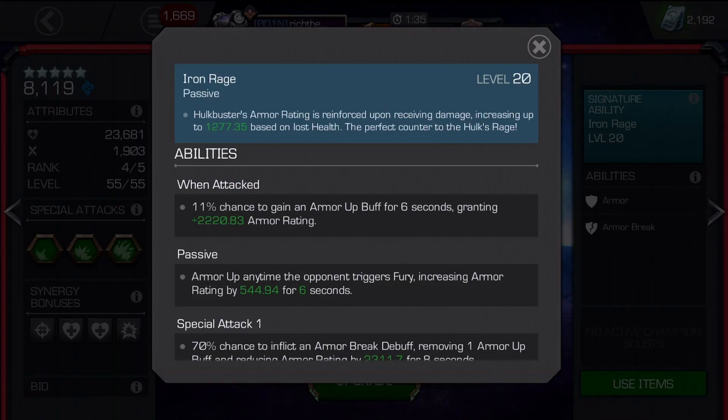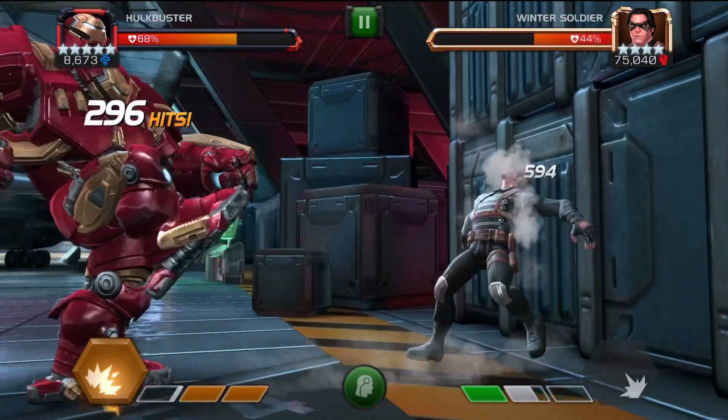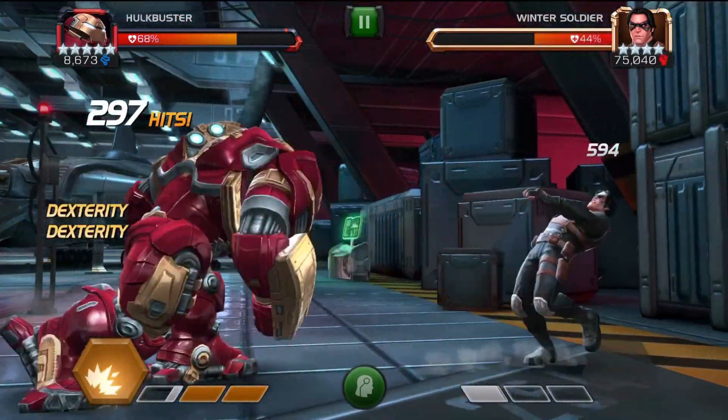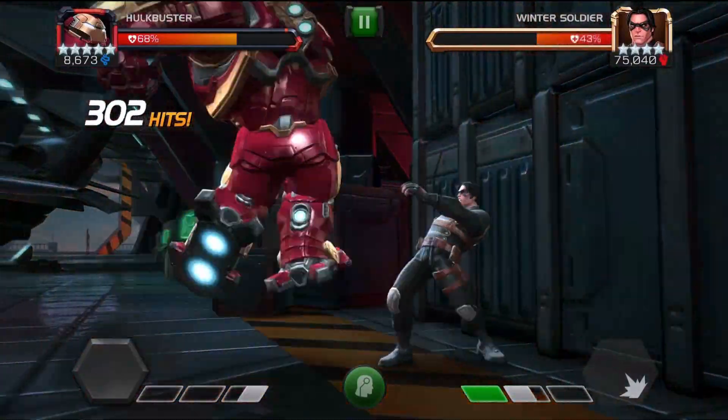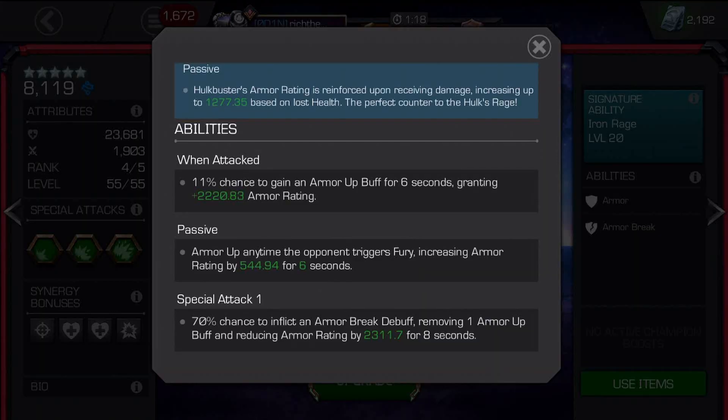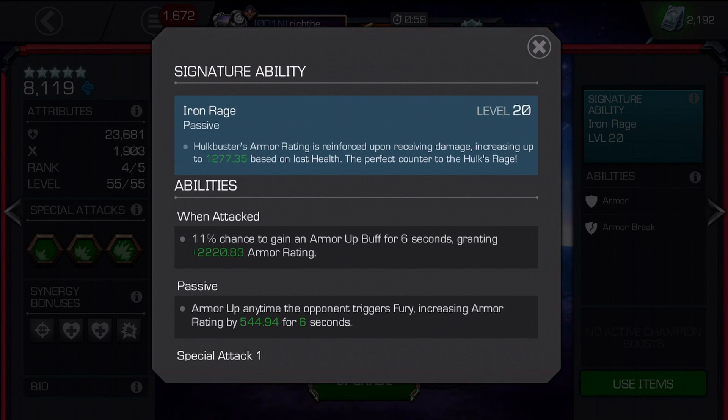A lot of people will probably be questioning why I chose to do a video like this. I've ranked the champion, I've got a specific type of rank-up gem, and I'm thinking Kabam might actually do some good with this character. In the movies, Hulkbuster armor was designed to deal with Hulk, and seeing it on the big screen inspired a lot of people when they picked up the game thinking this guy's gonna be good. The answer is no, not one little bit, and especially with Iron Rage.